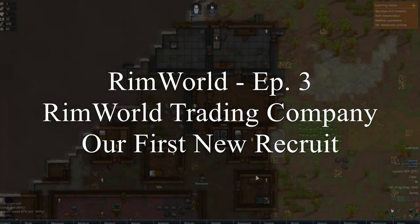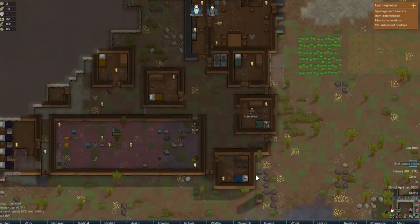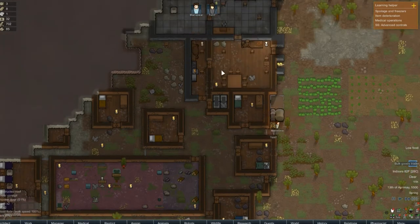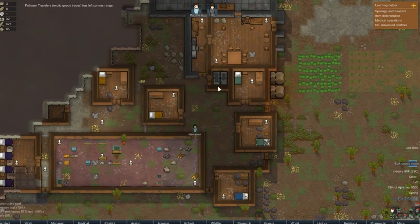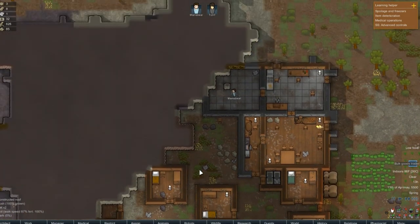Hey guys, RC here back with episode 3 of RimWorld and the RimWorld Trading Company. We are with Tom T and Mama Bear — my top YouTube subscriber and my top Twitch follower. We're trying to get some power up and running on this side of the base. We've got batteries up and running, so now let's go ahead and turn on the repair function — we've got a lot of repairing to do.